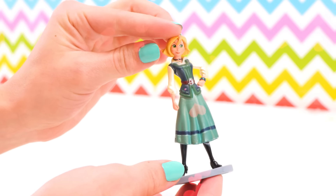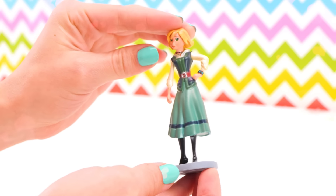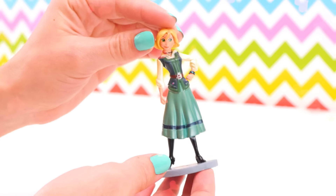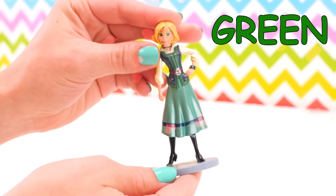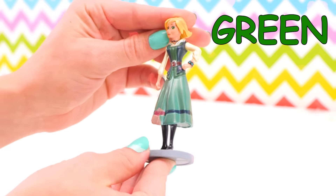And here's Naomi, Elena's best friend who helps her rule the kingdom as well. She's got a pretty green dress on. Looks like she's ready to start the day. Awesome.